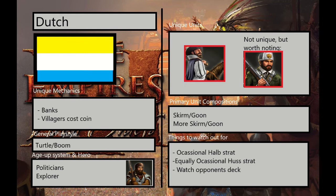Things to watch out for: the occasional halbstrat. Dutch actually have very good age 2 halbs. They have a logistician upgrade going from age 1 to age 2 that allows them to train veteran halberdiers in the second age. In addition to that, they also have a card in the first or second age that boosts halberdier movement speed. It's a very solid card that can make halberdiers rather scary in the early game, especially with the speed boost they got a few patches ago. They will also occasionally do a hustrat right from the beginning, where a Dutch player will use their massive amount of coin production to get a bunch of hussars in the early age.